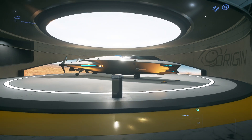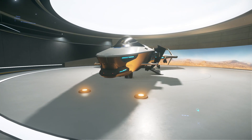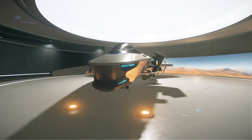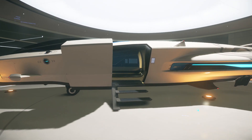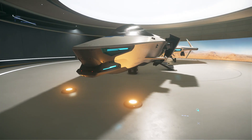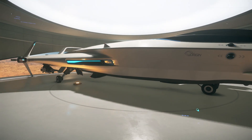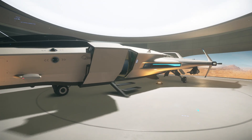The 100 series is a new ship for Origin Jumpworks — this is the inflyable ship. Apologies for the game audio, it's extremely loud and really irritating. Basically, this is the 100 series — the starter ship slash bare bones. This is the Aurora of Star Citizen, or the Mustang Gamma. It is slightly more expensive though; the Warbond is $40, standalone is about $50. In terms of cost, the Aurora and Mustang are slightly cheaper, so this is a bit of a snazzier aircraft.